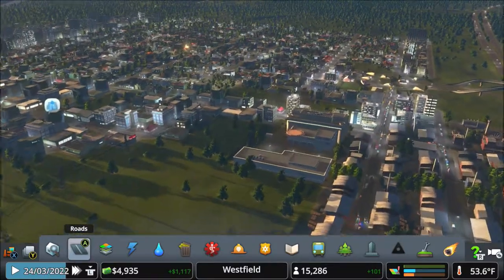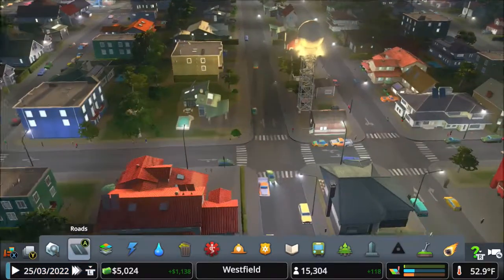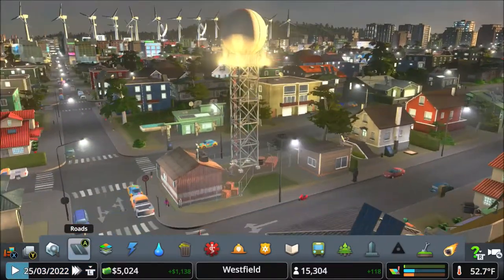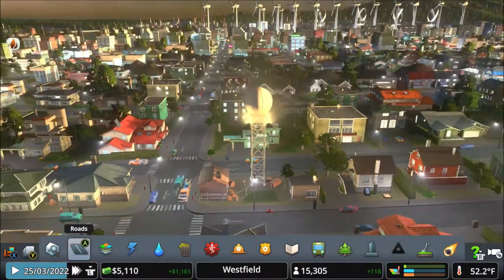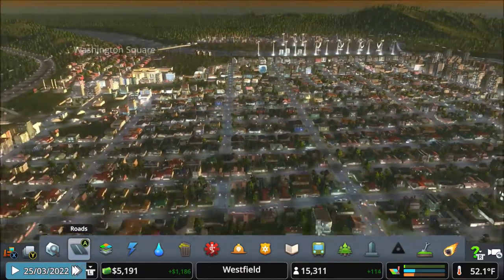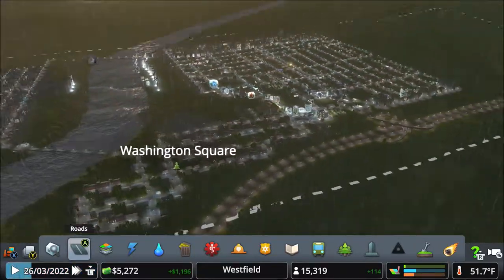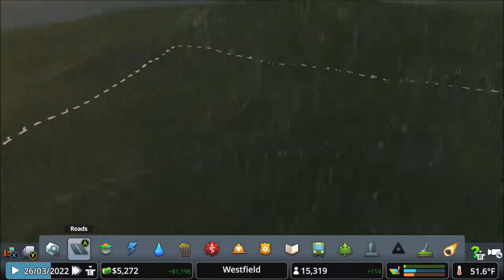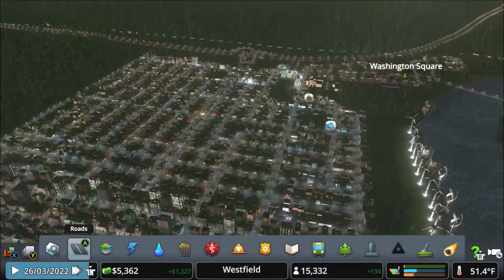Man, look at the hustle and bustle of this city. What the fuck is this thing? Oh yeah, that's a Doppler radar — I installed that. I forgot I did that. So we could figure out where new tornadoes happen and figure out where they're going to land, where they're gonna go — that was why I put that there.